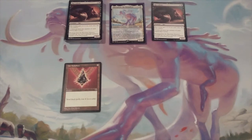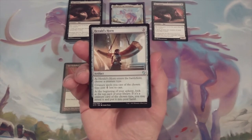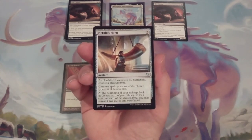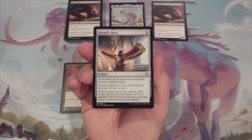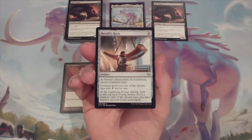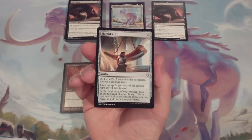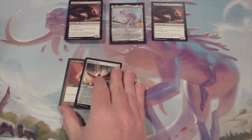Card number two, on theme with what Jet Medallion does, we're going to include one copy of Harold's Horn. It's an artifact for three — when it comes into play, we choose a creature type, which will be rats, and spells we cast of the chosen type will cost one colorless mana less. Additionally, at the beginning of our upkeep, we look at the top card of our library, and if it's a rat creature card, we reveal it and put it into our hand. With the number of rats crawling around this deck, we should very easily be drawing an additional card on the majority of our upkeeps.